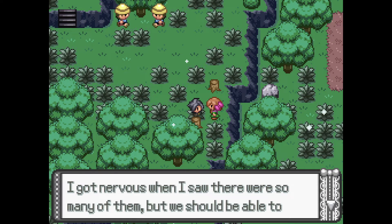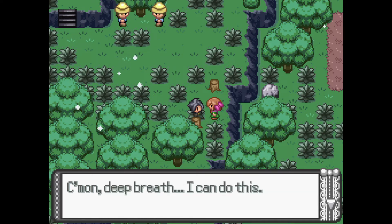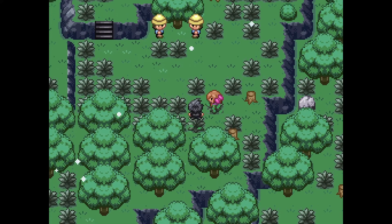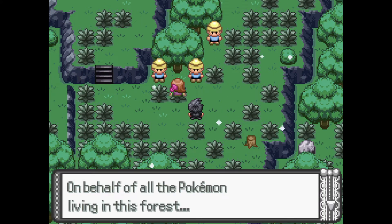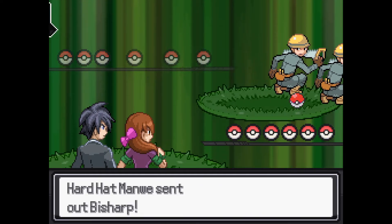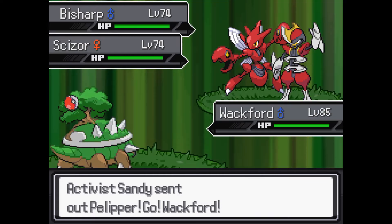There you are — I got nervous when I saw there were so many of them, but we should be able to handle this, right? What are we gonna do, kill them? Come on, deep breath, I can do this, this is for the Pokemon, let's go! They're just — they just work here, man. 'On behalf of all the Pokemon living in this forest, I'll punish you!' Oh well, we're doing this, we're actually fighting them. Okay, this seems inappropriate. Why do these random construction workers have such strong Pokemon?